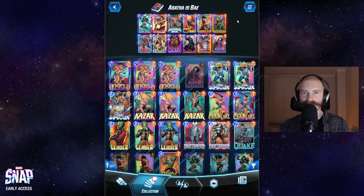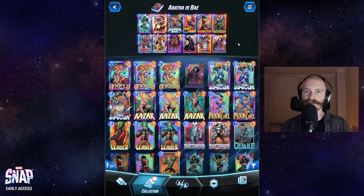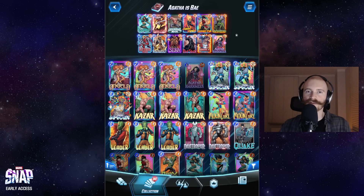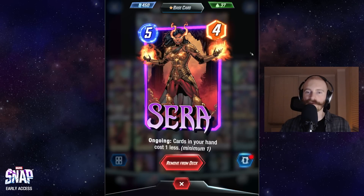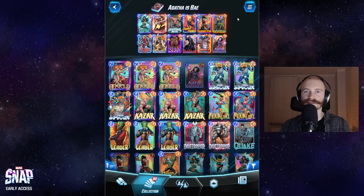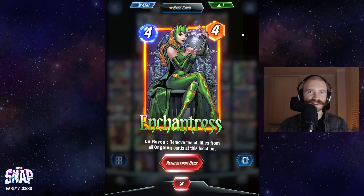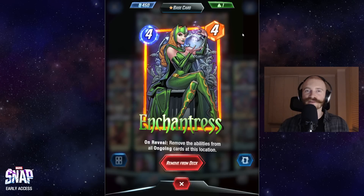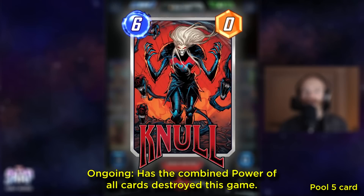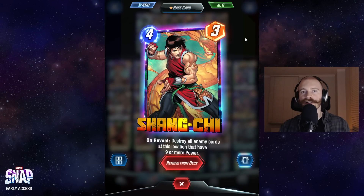The core idea behind the rest of this deck is that we usually want to follow up with some strong turn 4 and 5 plays. One line of play is we play Sarah on turn 5, which allows us to play two discounted 4-costs on turn 6 for some pretty insane comeback potential. Chantress is pretty good in the current meta - she gets rid of Dinosaurs, can surprise opponents and remove Armor's effect if they play Destroyer, gets rid of Knull, the newest card in Marvel Snap. And Shang-Chi is also just pretty cracked in this meta with tons of potential targets.